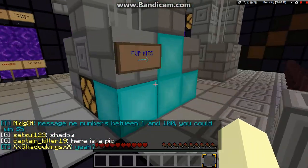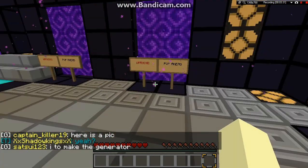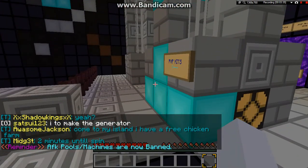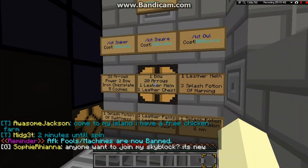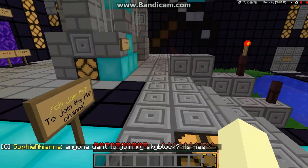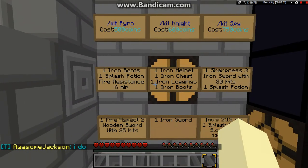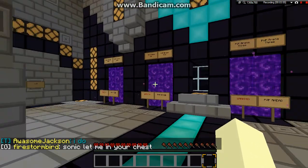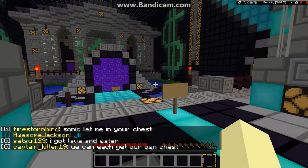Now there's a PvP area. Here's Spleef. PvP 1, 2, 3, and 4. PvP kits are sold over here: Sniper, Squire, Owl — you can possibly see them — Pyro, Knight, and Spy. PvP 1, 2, 3, and 4. Looks like they turned this into Spleef. I gotta see that sometime.